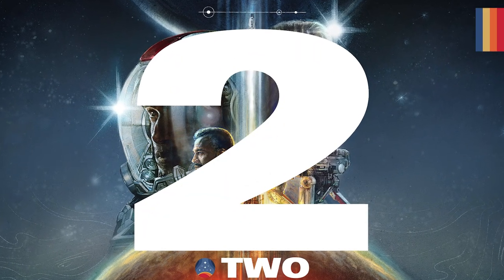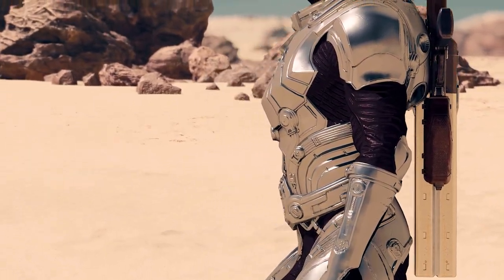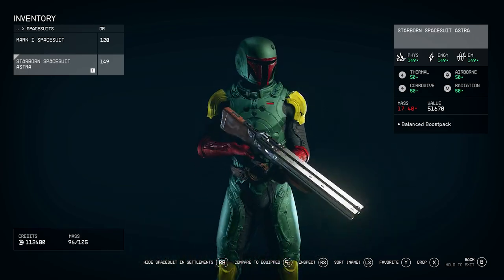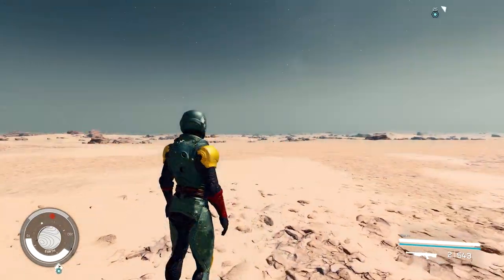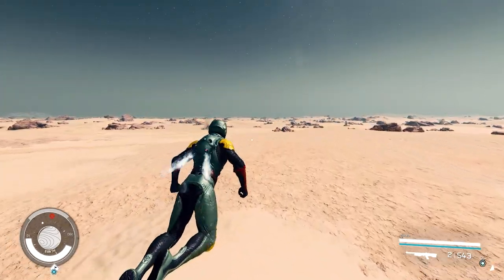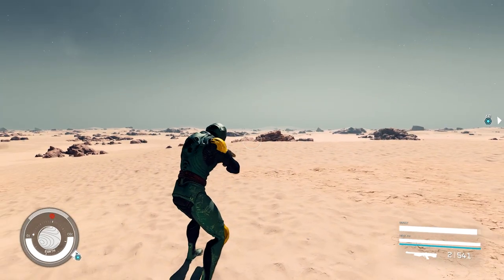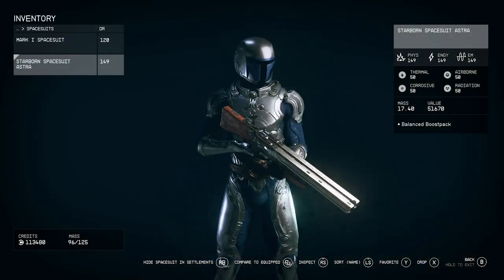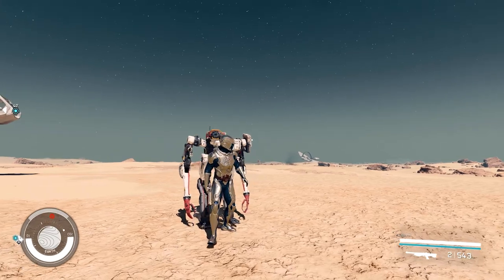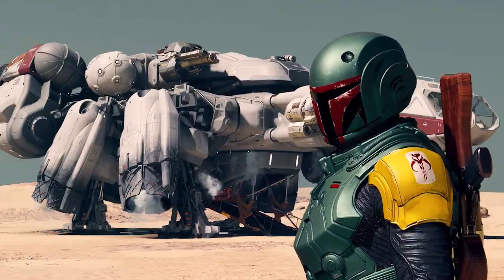Speaking of Boba Fett and Jango Fett, the Mandalorian, Boba Fett, and Jango Fett mod from Akasin introduces those characters into Starfield. It replaces the Starborn and Mantis armor with versions of Boba Fett — including his classic and new variants — the Mandalorian, and Jango Fett. The color scheme works really well and the helmets are especially good; they've done a great job capturing the Mandalorian helmet design within the Starborn helmet. Options include wearing a cape or no cape, replacing or making the jetpack invisible, and it works for both male and female characters.